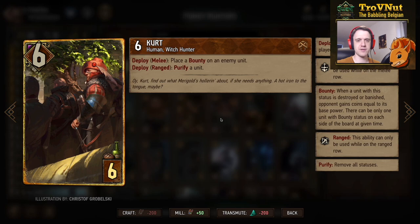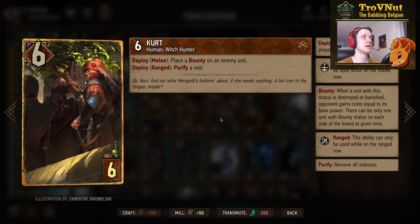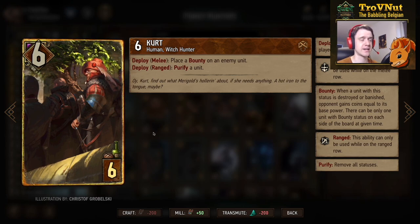Then we have Kurt: six power for six provisions, and a very versatile card. On the ploy, if you use him on the melee row you can place a bounty on an enemy unit. If you use him on the ranged row instead, you can purify one of your own units or one of your opponent's units — so you can purify defenders, or purify Veil away to actually apply another bounty on that same card. This card is definitely necessary in this deck just in case you face a very Veil-heavy deck, because Veil will block all status effects including bounty.